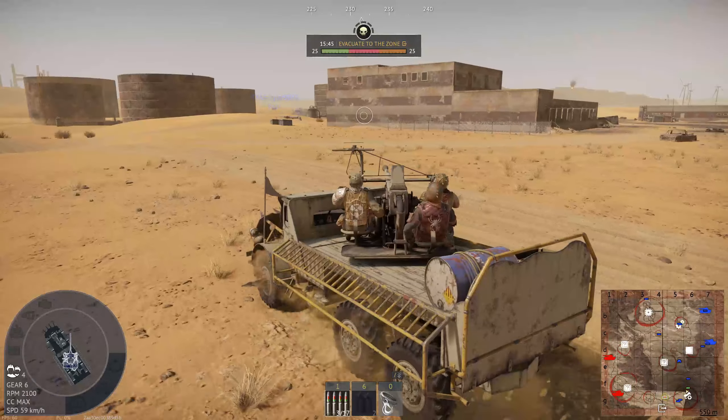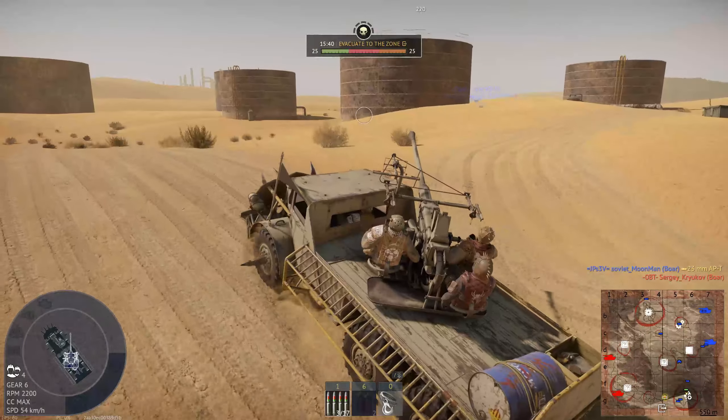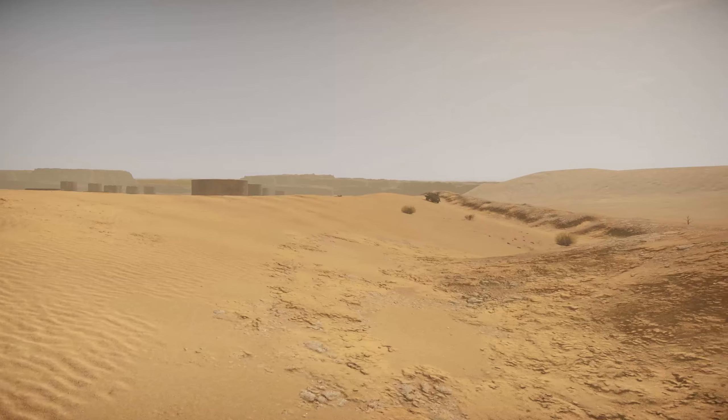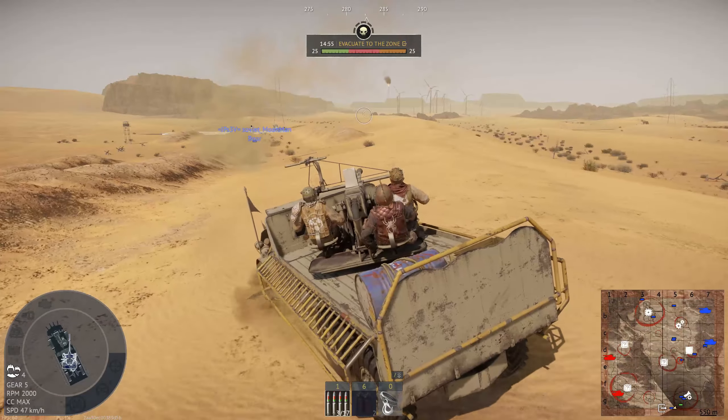We'll go around the back of these buildings and try to weave our way to the bottom of the map, and then we'll head west. We're a little bit exposed now. Keep an eye out for enemy fire — once we get over the crest of this hill, we should be safe. Just a straight run now, I think.